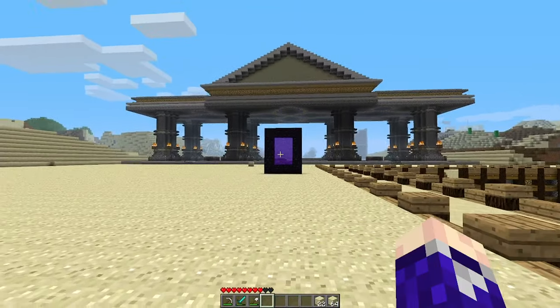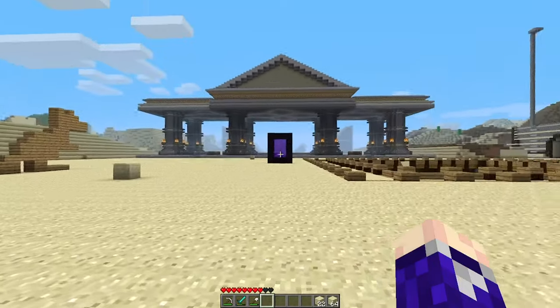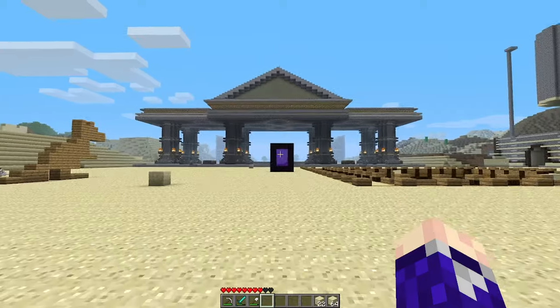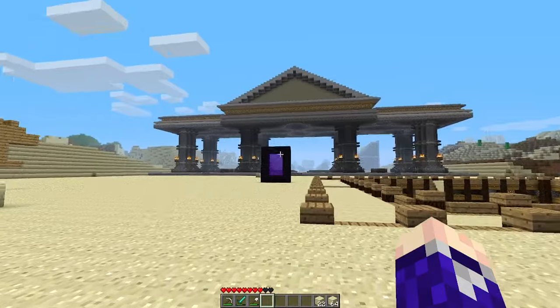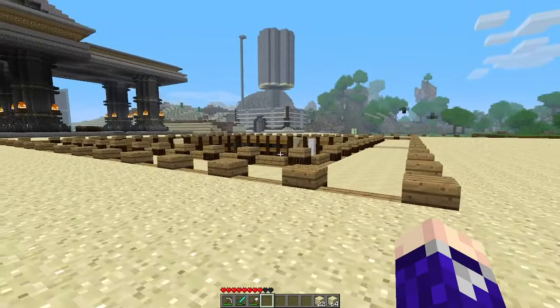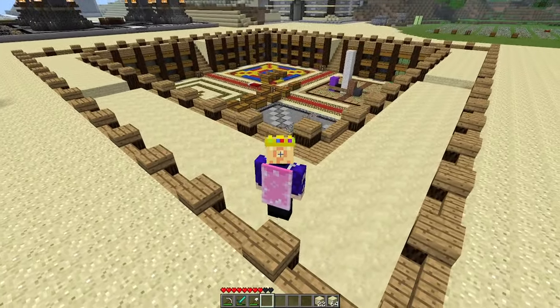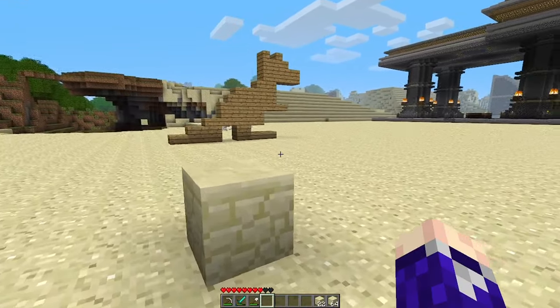I want to move this nether portal a bit further back so that you sort of come out and get a full sense of the scale of the base, and then walk forwards to everything, instead of it being in the middle of everything. I also kind of want to make another one of these storage rooms over here.